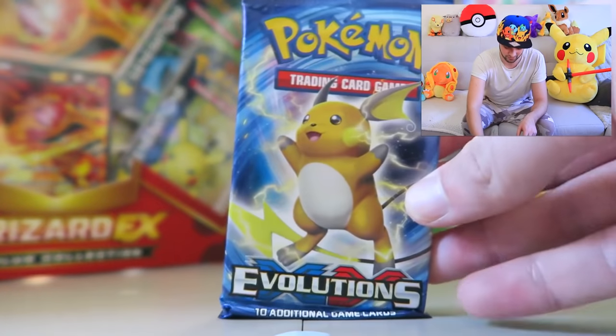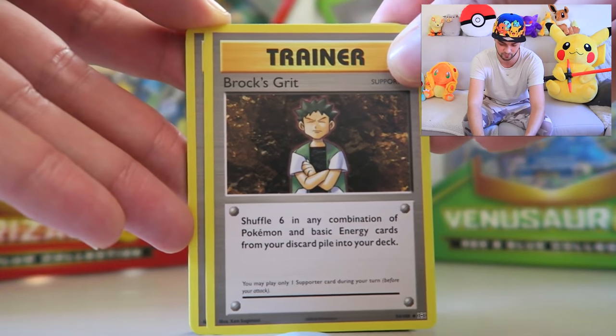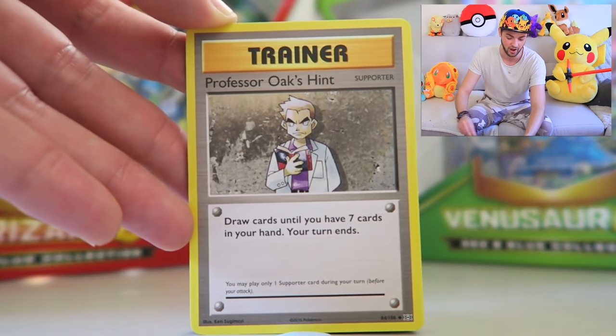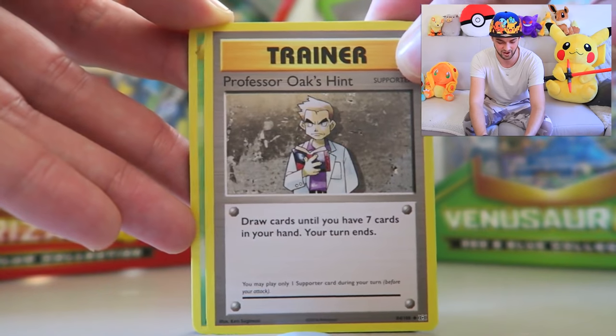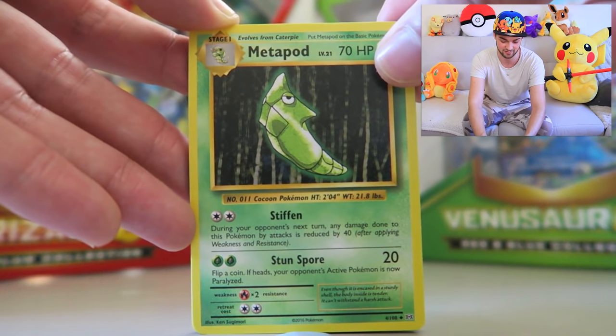I'm talking about Raichu — this guy is on the front of this pack. Fingers crossed — not that the pictures on the front of the pack ever mean anything, but I always like to think we're getting subtle signs. We've got ourselves a trainer card — Brock coming along. We've got both Misty and Brock now, and Professor Oak as well. All of the old Pokemon characters coming back to play in this deck apparently.